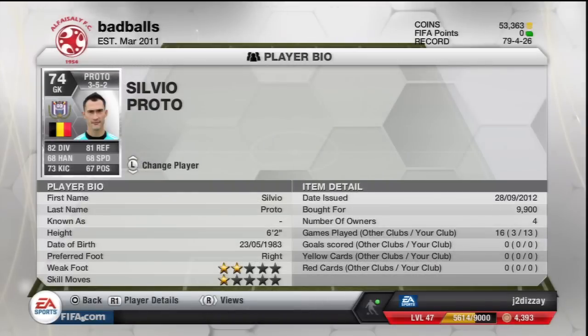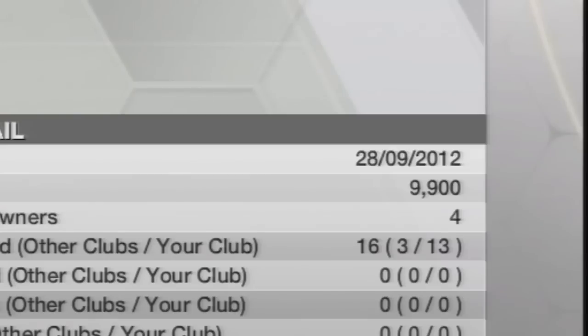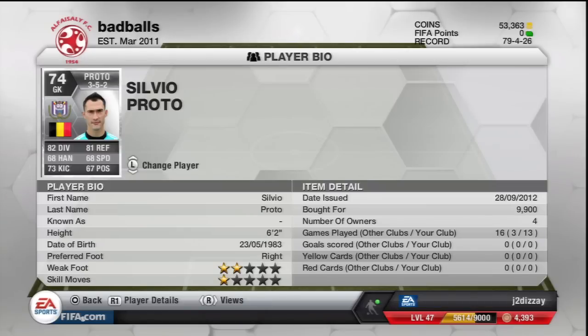Berserk Belgians. Who have we got? In goal, we've got Silvio Proto. He cost me 9,900 coins. He's silver. 82 diving, 81 reflexes, 68 speed. That's good. 73 kicking — most important. Not really.